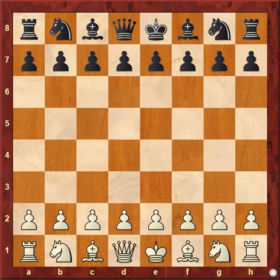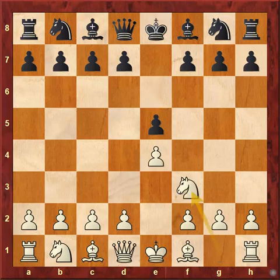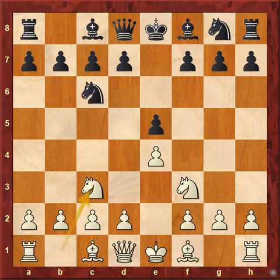In this game Capablanca had the white pieces. He started the game with pawn to e4, and his opponent Adams Beckley replied with pawn to e5. The game was played in 1909. Capablanca then played knight to f3, and after knight to c6 and knight to c3, we have the Three Knights Opening.